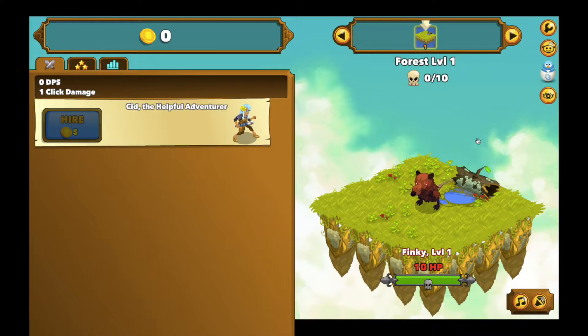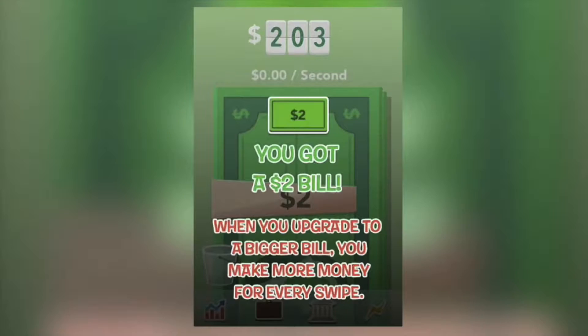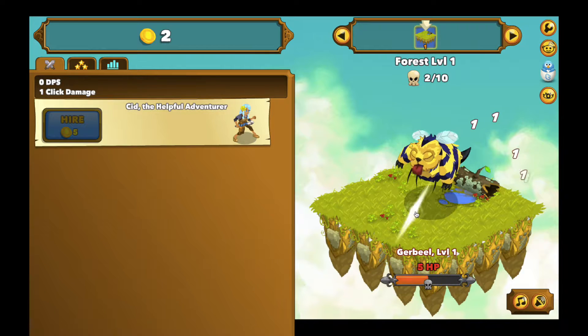Hello everyone, today I'm playing Clicker Heroes. This game is a little different than most — it's on Steam and also on the app store for phones. If you remember a game called Make It Rain where you swipe up and get money and upgrades, this game is kind of like that but with monsters. You click, you see his health down here — he's level one, his name is Finky — and he gives you gold when you kill him, which shows up right here.